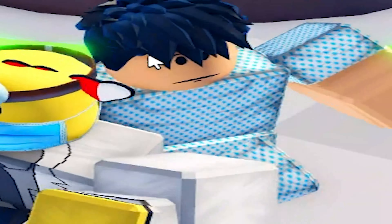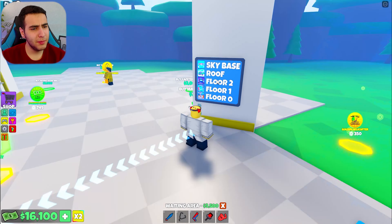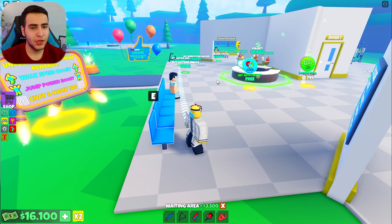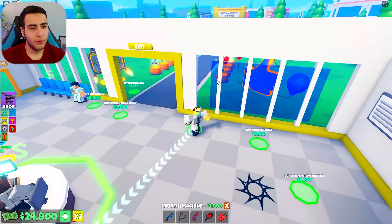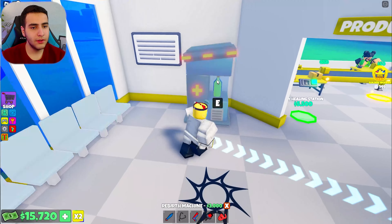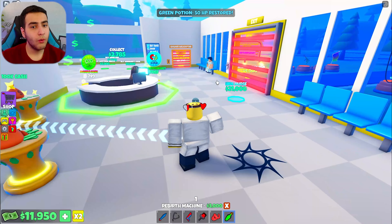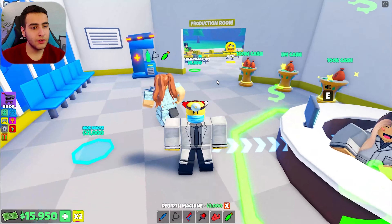We have a patient — this guy is really a patient! Look at my place, it's just a floor with some chairs and a doctor. Buy some walls, windows, door. Now it's looking good. We are having a medicine — can I drink it? Yeah, I can. I get more health.